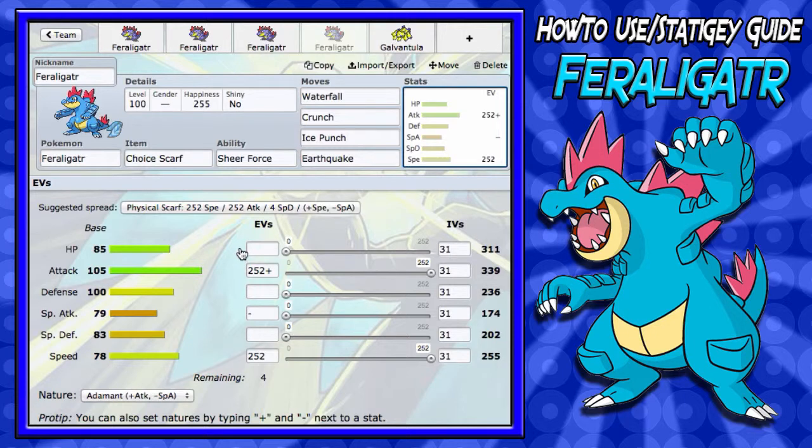For the EV spread: max Attack, max Speed. For the Nature, you're going to want Adamant, because you've got the Choice Scarf so you're already at 1.5x speed — working out to about 510 speed on Feraligatr. That is amazing: just imagine outspeeding everything and hitting super hard because you've got Sheer Force. Very good set to run; I think I might run it myself. And then finally, the remaining four EVs go into one of those three stats.